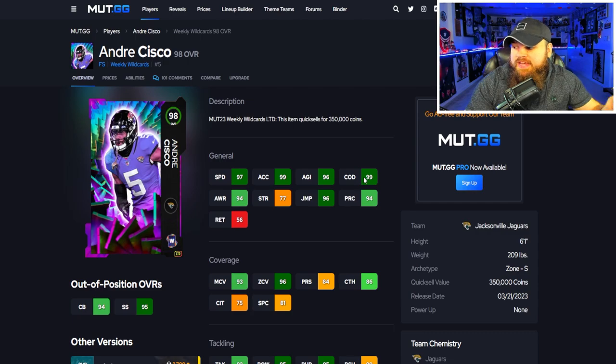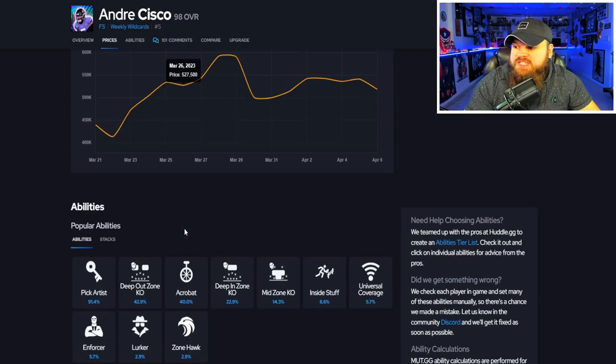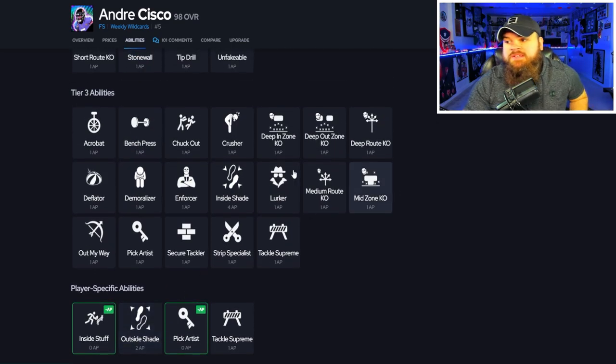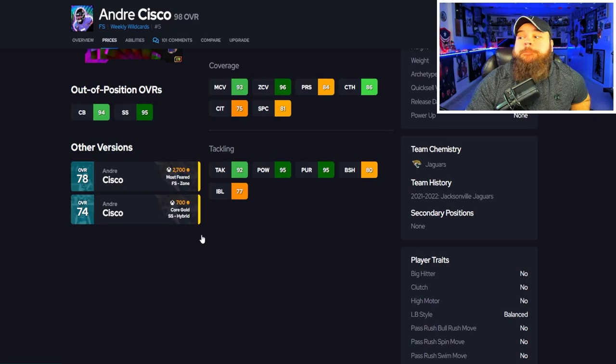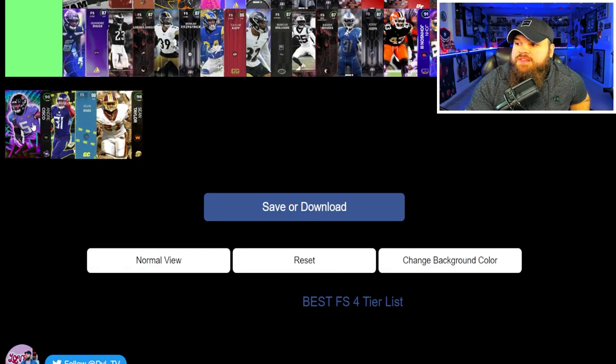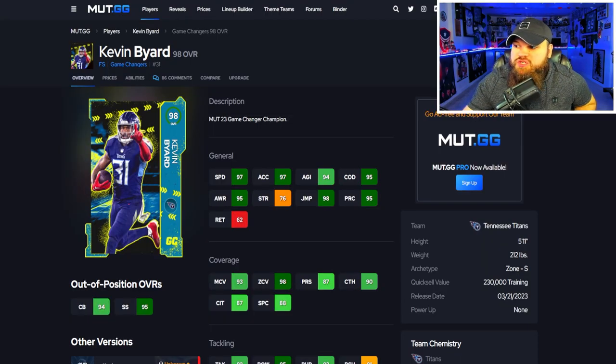After that we get Andre Cisco — sugar rush track card 99 speed, 99 acceleration, 99 change direction. This card is a user. Six foot one, 93 man, 96 zone, play ball on air aggressive. For abilities, he gets pick artist and deep out zone KO for zero AP, and also gets his tier-three spot discounted. He is an amazing in-the-box safety and you could play him over the top too. For me, Andre Cisco goes top end of A tier — I really like the card, though I don't quite think he's S tier anymore.